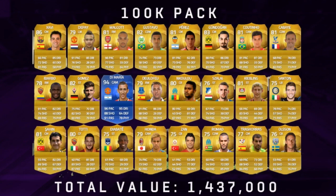Onto the fourth pack then — oh, my God. 1.4 million coins. That is the best 100k pack. Team of the Year De Maria. I have just made so much profit by opening packs on this website already. You can get coins as simple as that. That one 100k pack, which costs a fiver, got me 1.4 million in return. That is amazing.